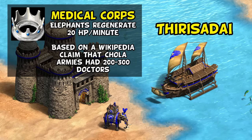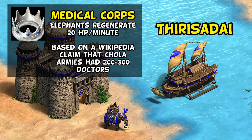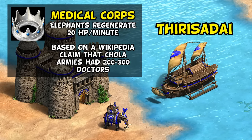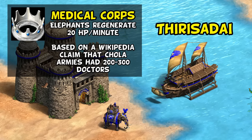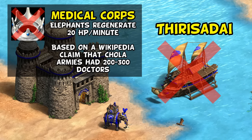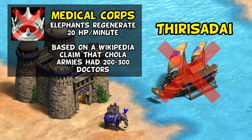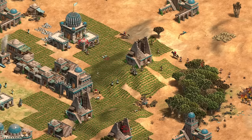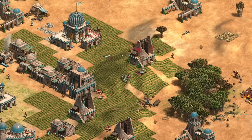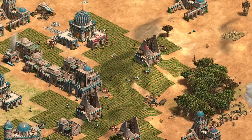Next up for the Dravidians, the elephant in the room is a notable criticism that both their unique tech Medical Corps and, even more so, their unique unit the Thirisadai are allegedly based on Wikipedia claims that have since been removed for dubious historical accuracy. At this point, both now seem to be historical misconceptions living on primarily through Age of Empires. In fairness, coming up with unique units and tech names every time is probably not an easy job, especially when it comes to niche topics.